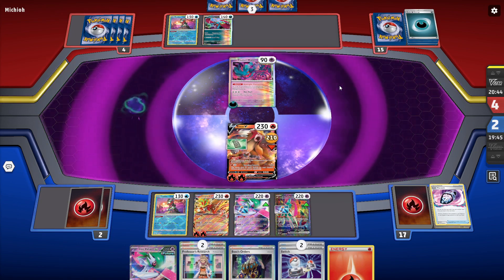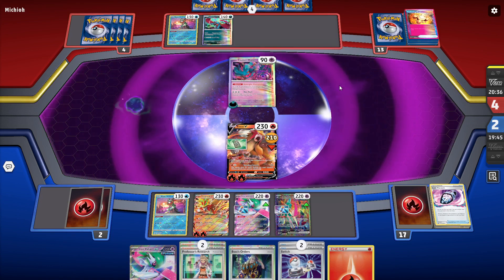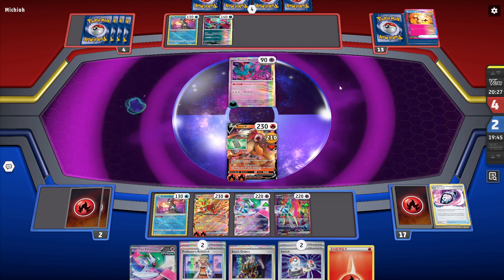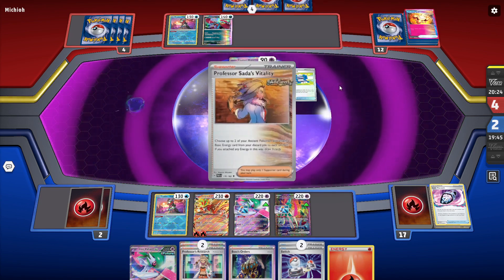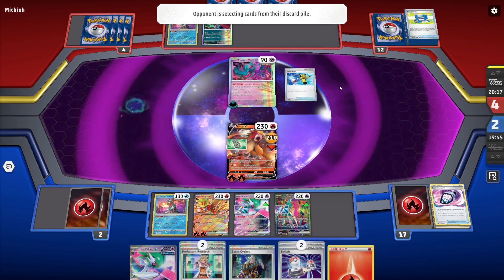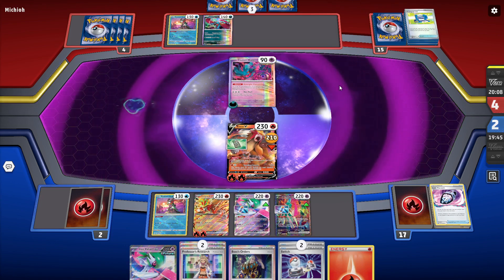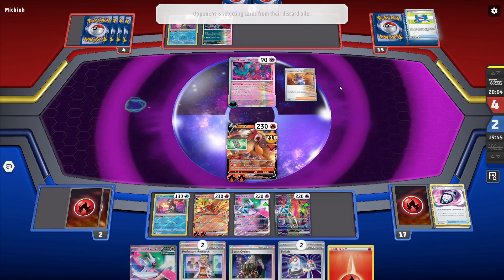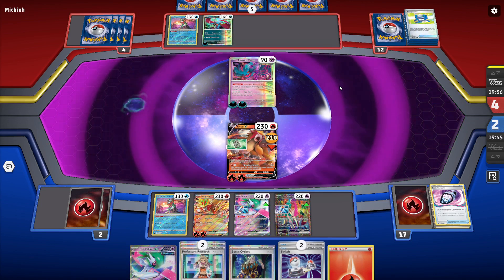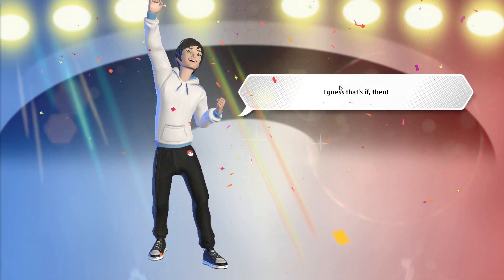We'll hold on to Boss's Orders for next turn, then go ahead and Burning Rondo to knock that out, putting them in a situation where they only have two cards in hand. Iron Valiant is pretty cool — they only have two cards in hand. Awakening Drum draws three more cards for them. They're not really in a position to attack us, which is funny because we only have 20 health left. They didn't get an energy in hand — so that was going to be the end of the game.